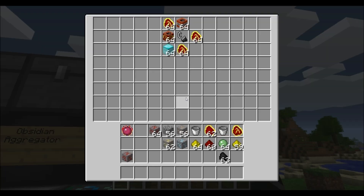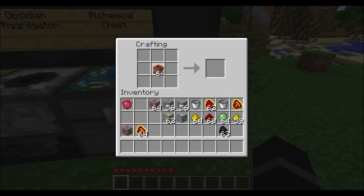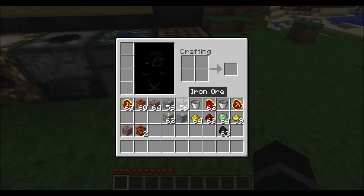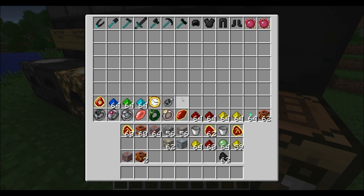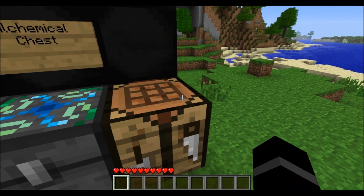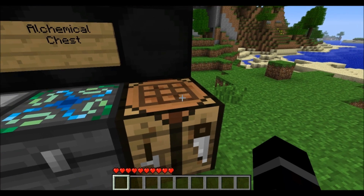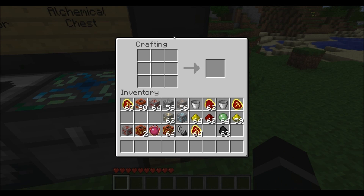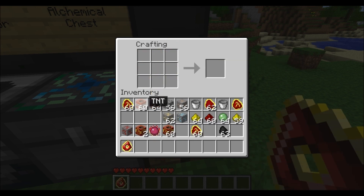And with that, you can take your TNT and make what's called a Nova Catalyst, like so, with your Philosopher's Stone in the middle and your Mobius Fuel on the outside — and you get two Nova Catalysts. So after that, we can move on to our Destruction Catalyst. This is our Destruction Catalyst right here.